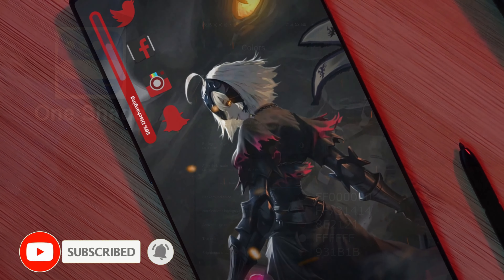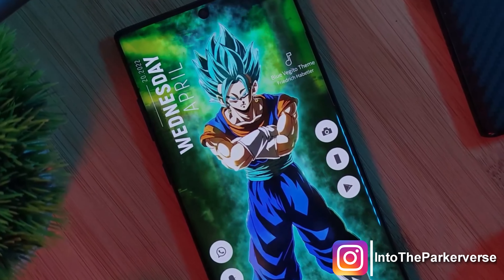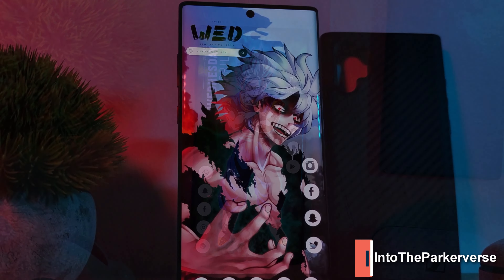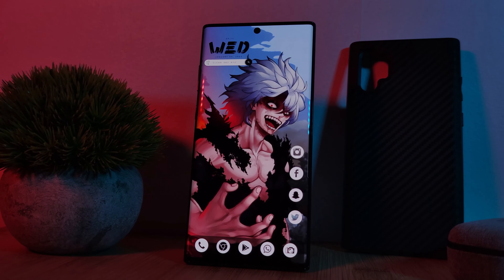Wrapping up this setup, we're using Hex Installer. This is going to give you a nice AMOLED-friendly black backdrop with the colors of the theme splashed across the whole system, including the notification panel — just use the color codes shown on screen. And alternatively, you can get a similar result using the app OneShade.